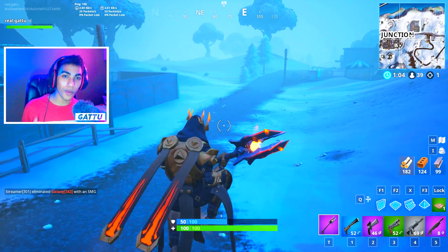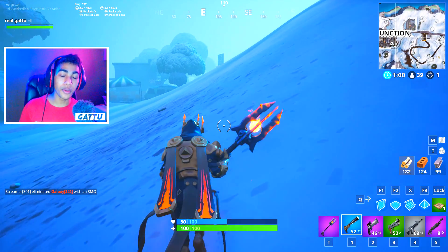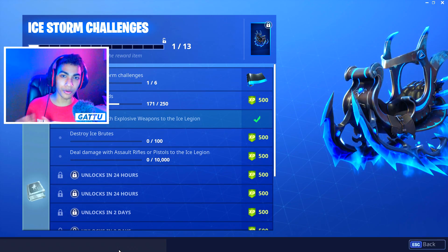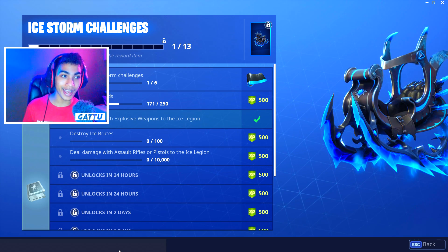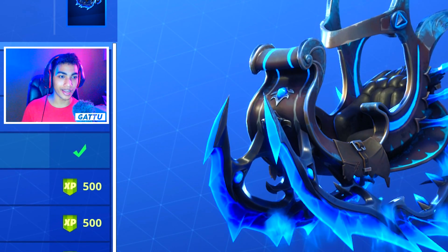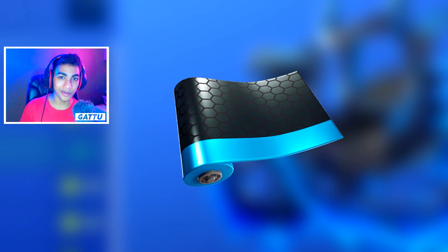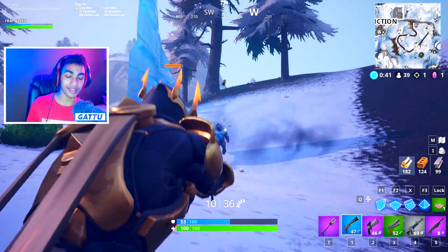What is good guys, my name is Garu and welcome back to a new video for the ice storm challenges in Fortnite. Today we got some new challenges and after completing them we are gonna get a total of 1000 XP. Make sure you guys complete all of these challenges because once you do that we can unlock this cool glider, and also after completing six of these challenges we can unlock the new camo, which is the metallic wrap in Fortnite.